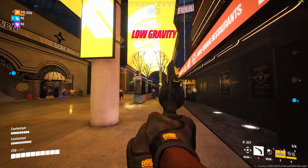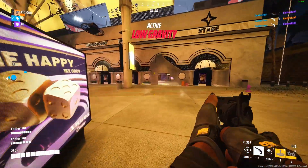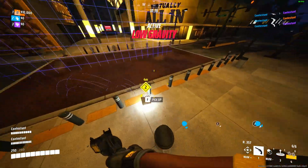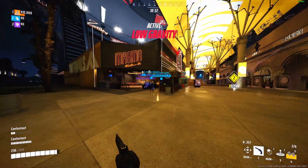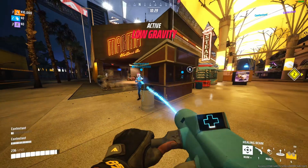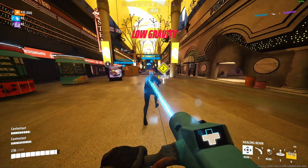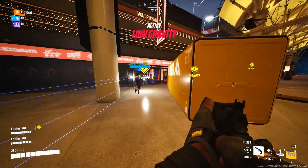NVIDIA RTX Global Illumination — we are not playing a single player game or taking YouTube thumbnails, we need maximum FPS, so keep that on Static. Remember: if you are CPU bound you can raise some settings for better image quality at the same frame rate; if you are GPU bound, lowering some of these settings could potentially give you higher FPS.